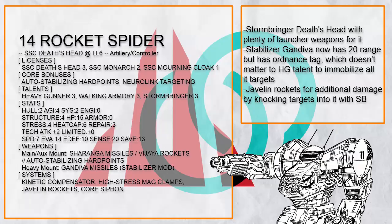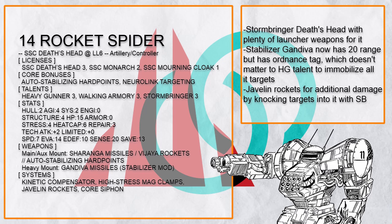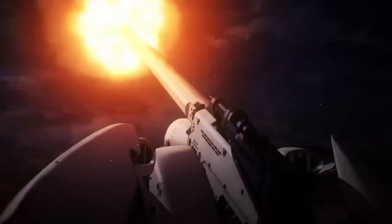But you don't need the big missile to fully utilize Stormbringer. This is Rocket Spider, which has loads of launcher weapons, including Gandava Missile which is highly accurate and does a lot of damage too. With Stabilizer mod it can even reach range 20, at the cost of having Ordnance Tag now, but that doesn't matter to Heavy Gunner to shoot even more missiles. And with Stormbringer, it can easily knock people out of cover so its allies can gun them down — or, you know, so you could do it yourself.